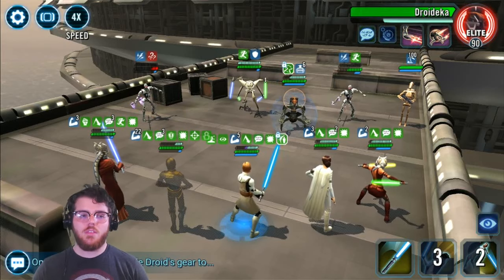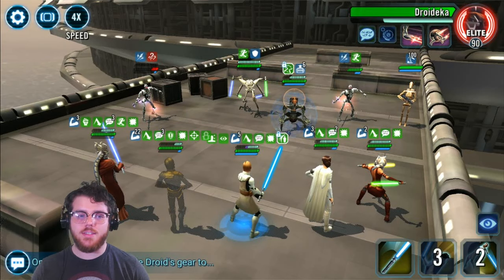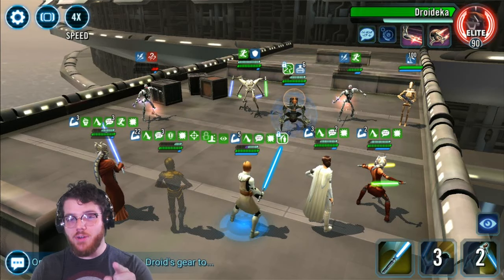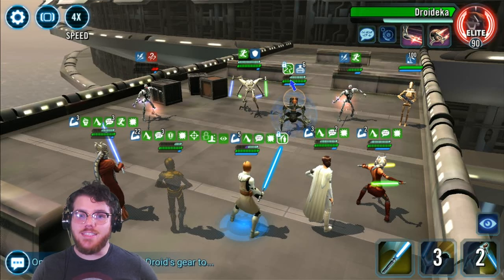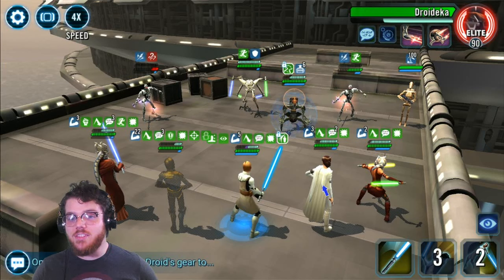Now GK's woken up, so this is a more dangerous spot. A pro tip: you can actually target Droideca. Sure, Droideca has damage immunity, but you can still target it and put Expose and Confuse on it. And if you need to, you can even stun a Droideca with damage immunity using Padme's special.